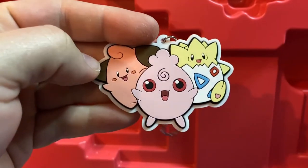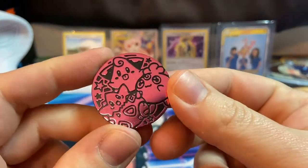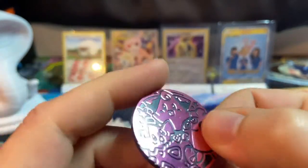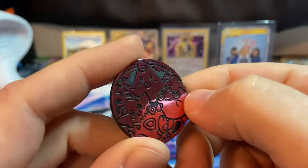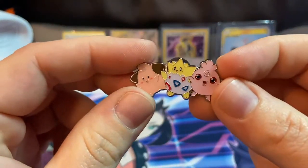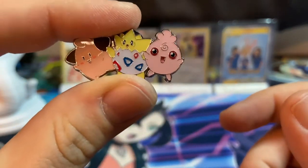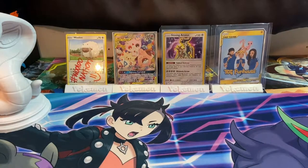You also get this awesome little keychain — so cute with the Three Babies right there. You also get this pretty pink babies coin. And you also get the lovely Three Babies pin, which is teensy tiny — I didn't realize how tiny that is, that's a baby baby one.